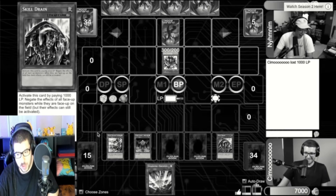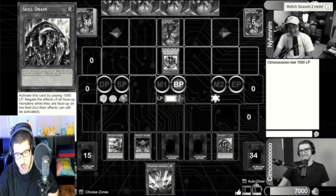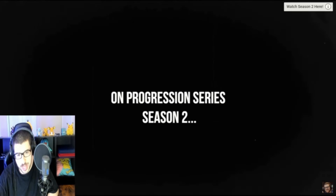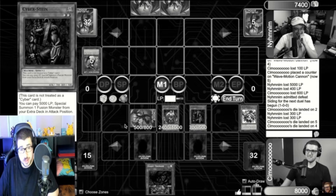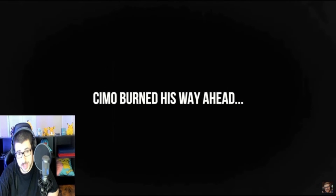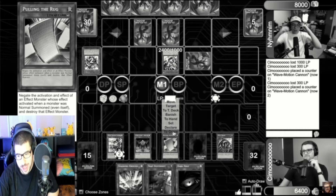Here's the video. Let's see which cards C-Mo engage is gonna be pulling out of Tactical Evolution. Previously on Yu-Gi-Oh! Progression Series Season 2. Cyberstine OTK, baby! Oh my god, C-Mo burnt his way ahead.